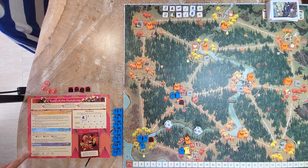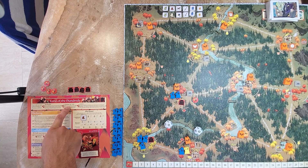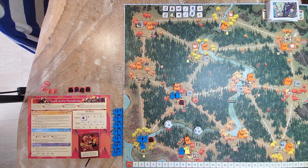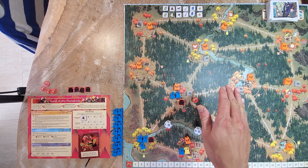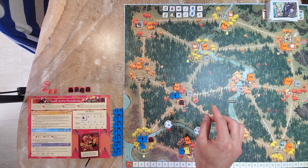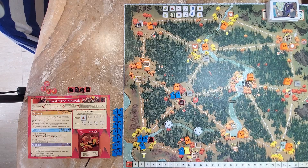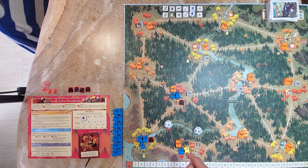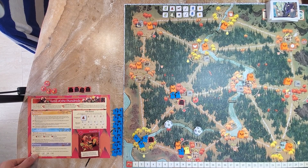Now I move on to Oppress — the main scoring method of the Lord of the Hundreds. They can't score many points from crafting because of Contempt for Trade. Oppress scores more points for every clearing that you rule with no enemy pieces — no tokens, no buildings, no warriors of any other faction. Ruins don't count as enemy pieces. I rule three clearings, but two have enemy pieces from the zero-zero battle — so I only oppress one clearing for one victory point.